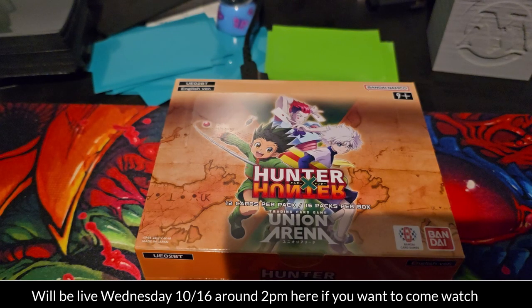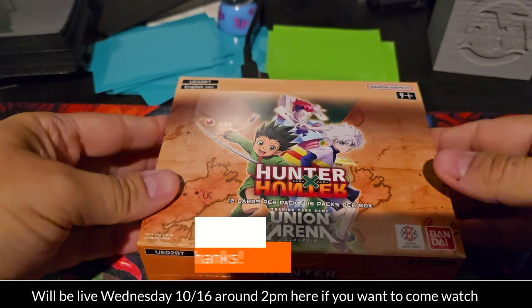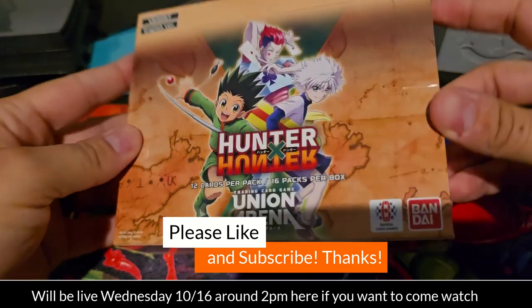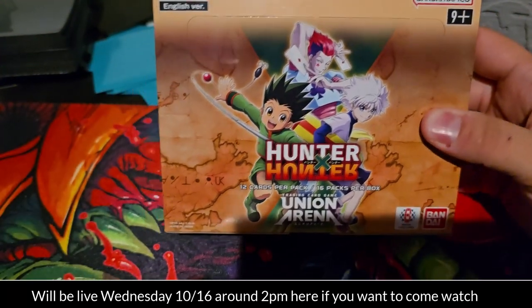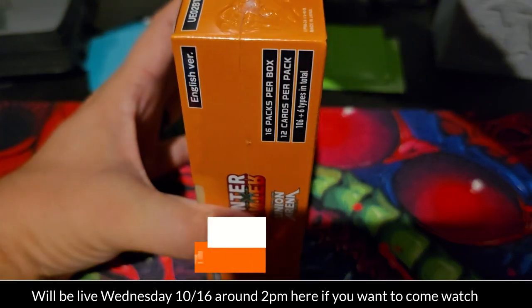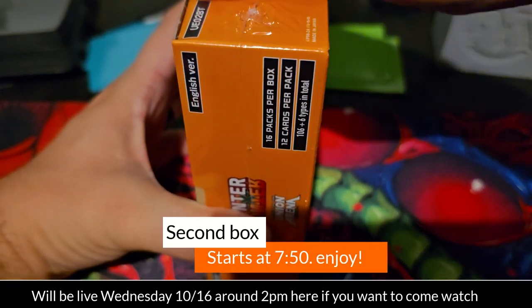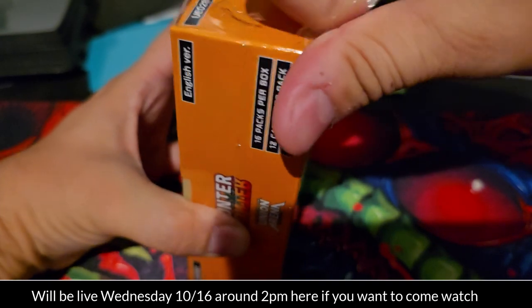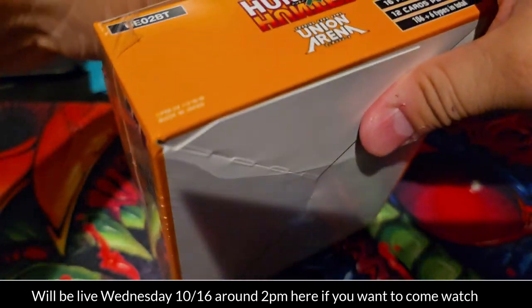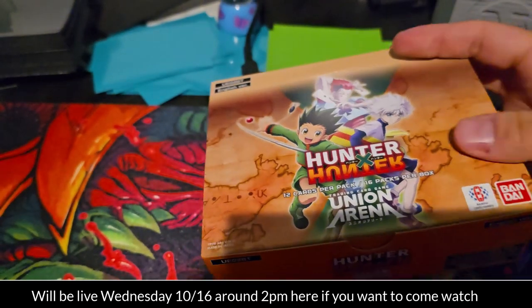Hello and welcome to TC Josh, my name is Logan Zero and we're back at it again once again with some Union Arena. Today we're doing a box opening of a Hunter x Hunter box I was able to acquire from my local store. I'm super excited to open this up because I need some Kurapika and other cards from this set to build some decks.